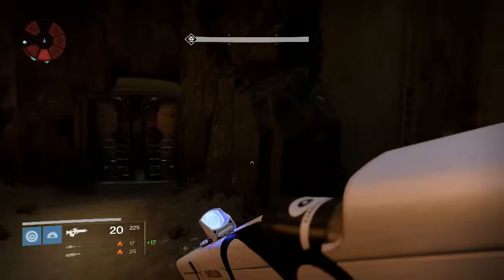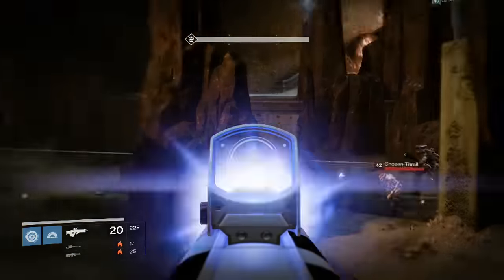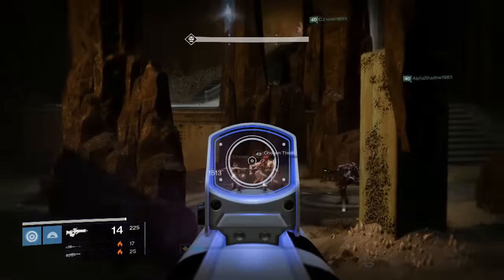Run back over — see this rock here? You just jump up onto that rock, there's a little ledge on the front, and you can just sit there and pick off all the adds.